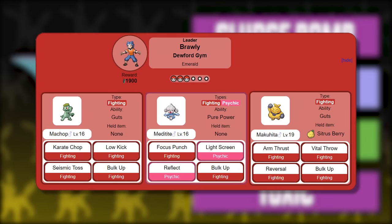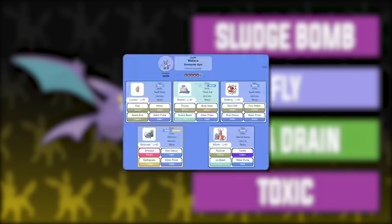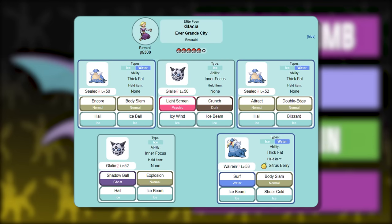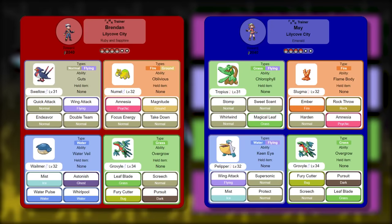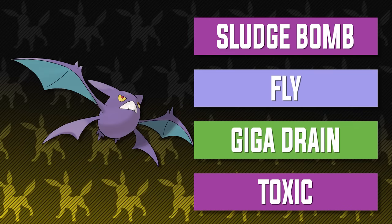With these moves, Crobat can soar through Brawly's team, Winona's Tropius, Tate and Liza's Claydol, Lunatone, and Solrock — though watch out for Rock and Psychic moves — Wallace's gym team, Juan's team aside from Kingdra, Sydney's Cacturne and Shiftry, Glacia's Sealeo and Walrein, Steven's Claydol, Wallace's champion team aside from Tentacruel and Gyarados, Brendan and May's Tropius and Wailmer, Wally's Roselia, Matt's Carvanha and Sharpedo, Shelly's Sharpedo, and Archie's Sharpedo. Crobat is just really solid. It's been a while since I've gotten to put Crobat on a best team, so it's really nice to see it again.